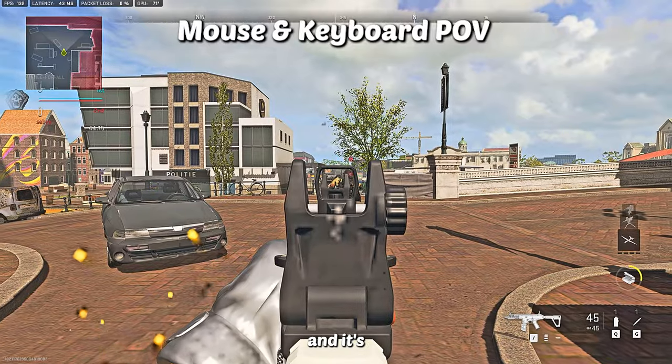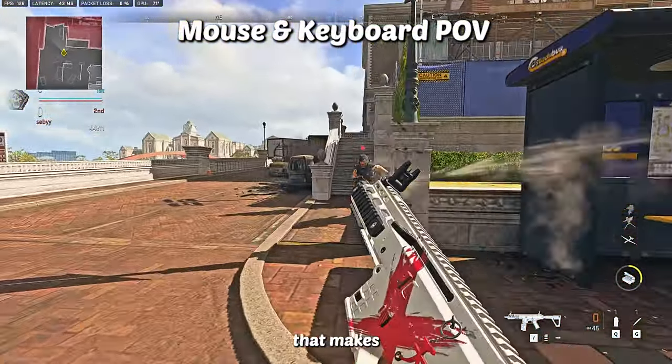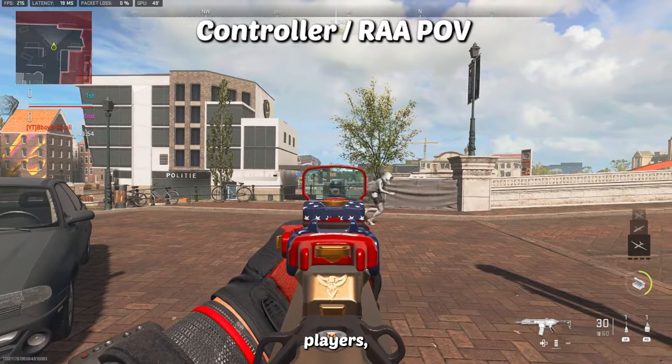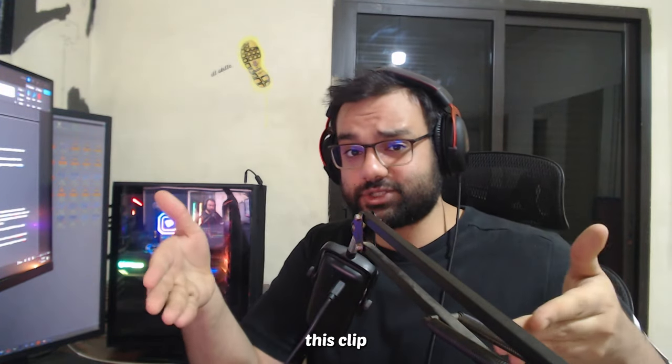At close range it's even worse and it's a nightmare for mouse and keyboard players. First, there's the visual clutter that makes it nearly impossible to shoot with iron sights and sometimes even red dots. That's also annoying for controller players — but with aim assist, you can actually aim without even seeing your enemy. Watch this clip.